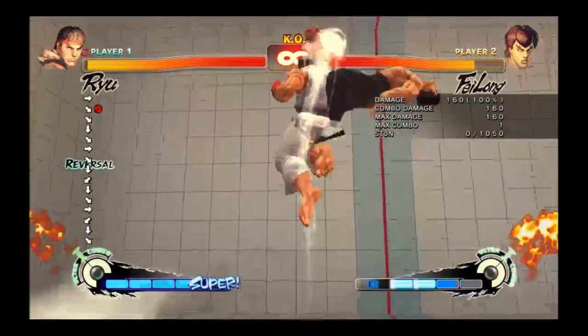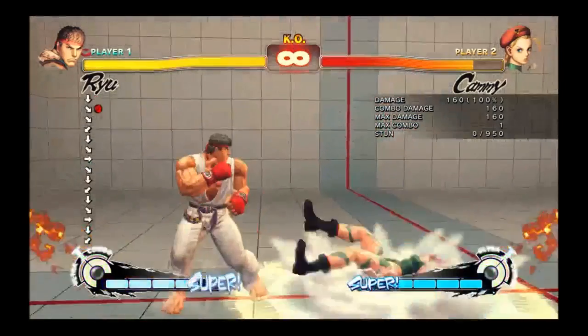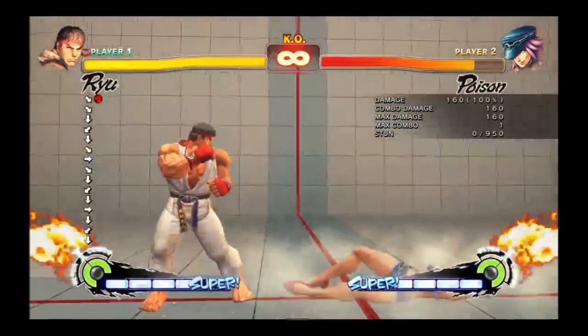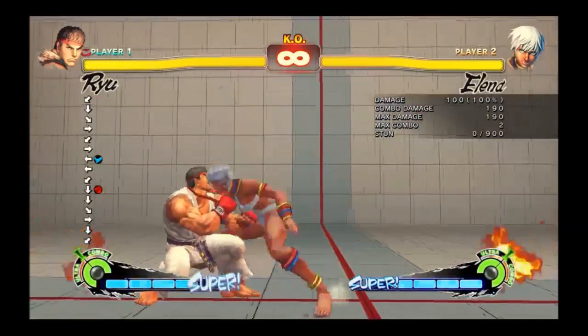There's also a bit of confusion on which characters have minus five Shoryukens, which is in part my fault. Every character who has an invincible meterless Shoryuken that can FADC is minus five. This includes Dan, Viper, Guile, Poison, and DiCapri, but doesn't include Ibuki, Dudley, or Elena, as their non-EX Shoryukens aren't invincible.